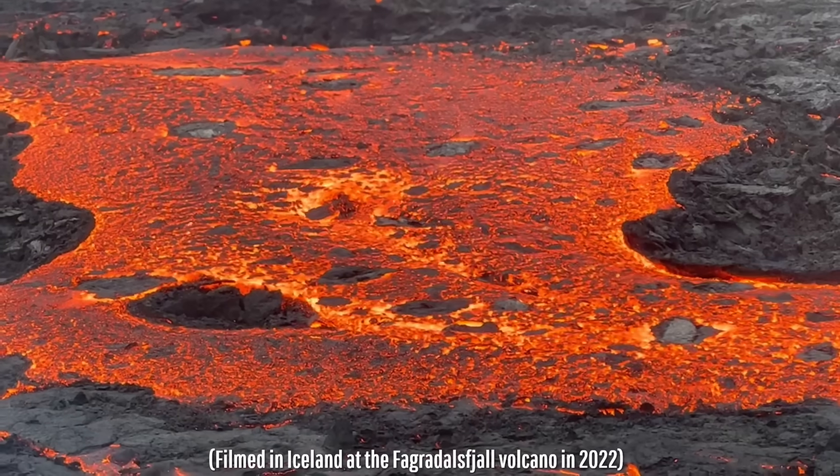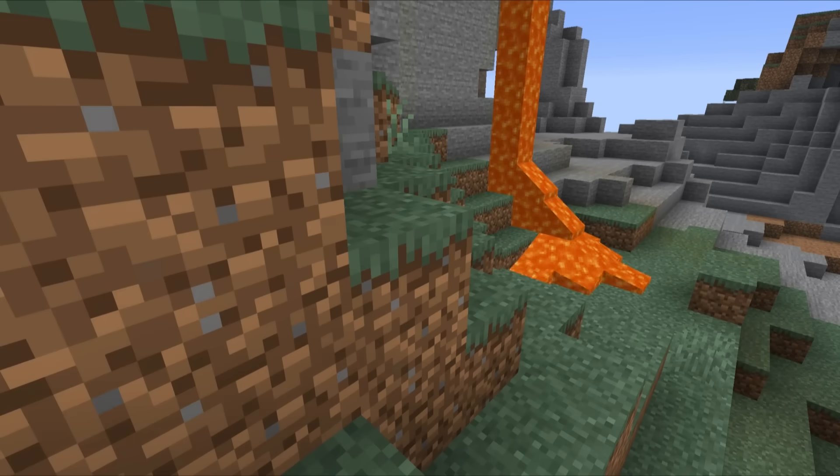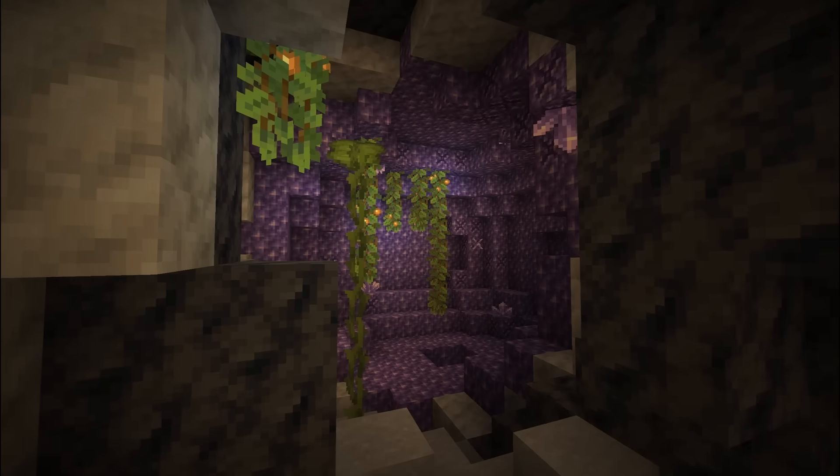While this is what real molten lava looks like, this is also lava in the video game Minecraft. Minecraft shares many geologic features with the real world such as ore deposits, caves, ravines and geodes,